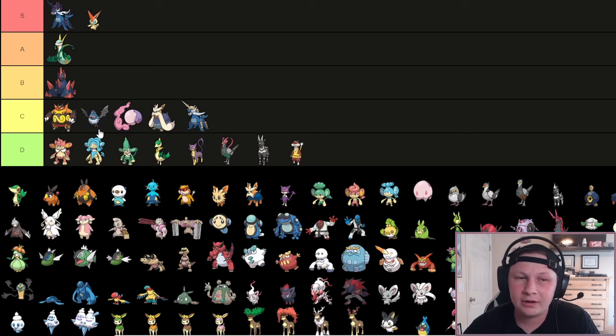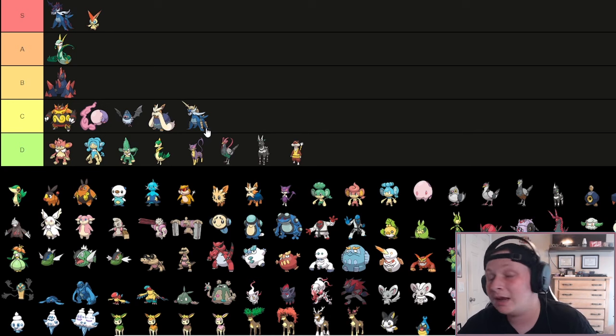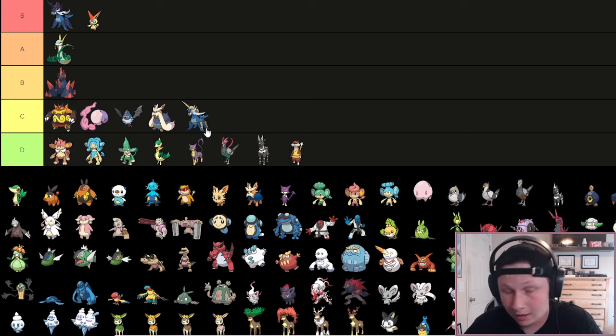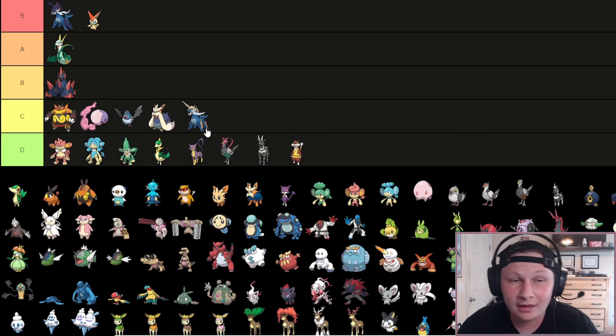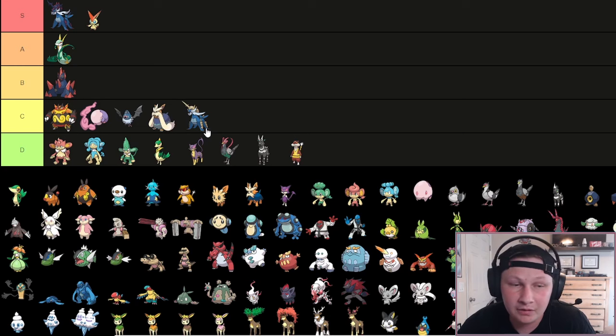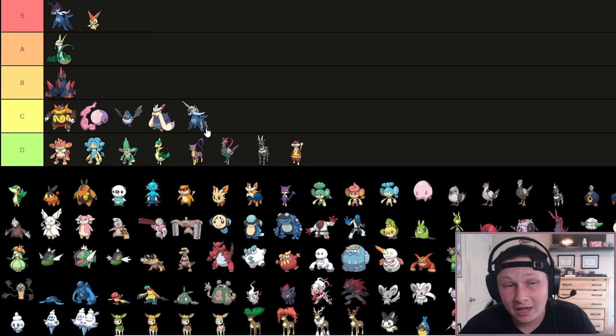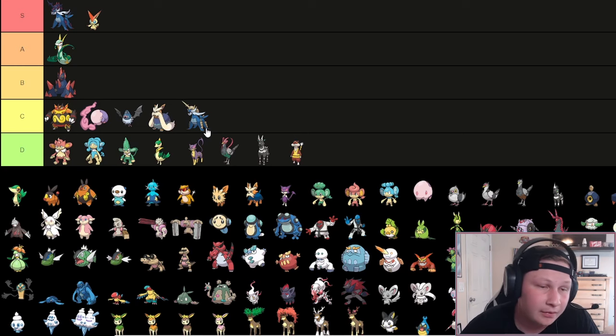Swoobat's going to go here in C tier. It's kind of a cheese potential mon - if you have some terrain offense, you might be able to snag a Swoobat for a couple points, throw a Grassy Seed or Electric Seed on it, get a Simple boost up, then start Calm Minding. If a team is unprepared, you will lose to Swoobat - it happens. However, stats are not great and not specific in the area you need. It's very fast though, and can be pretty solid in that regard. Also, Woobat is awesome in Little Cup.